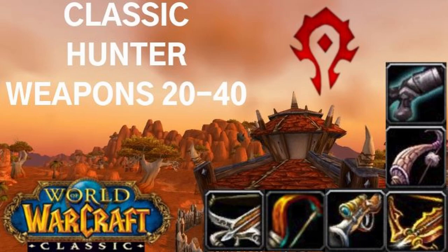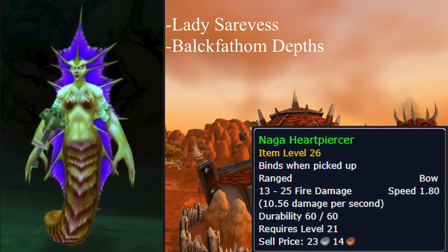Hey guys, welcome to my Classic Hunter's weapons guide for levels 20 to 40 - where to find the bows, guns, and crossbows you need to level and what drops them. First on the list are bows. You can get the Naga Heart Piercer from Lady Cerevis in Blackfathom Deeps.